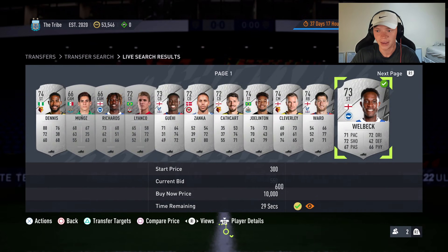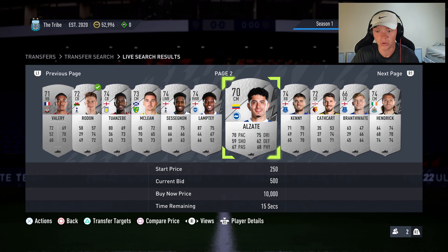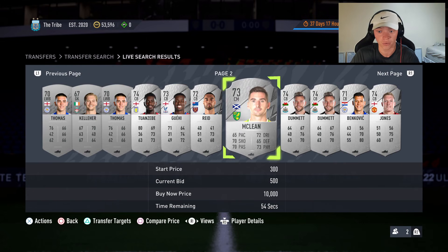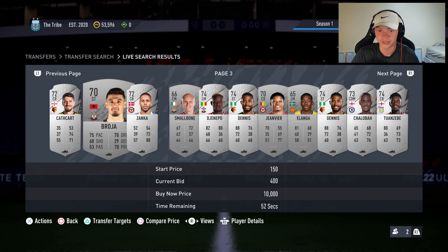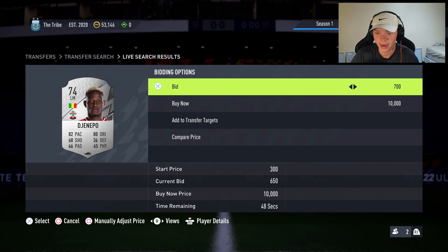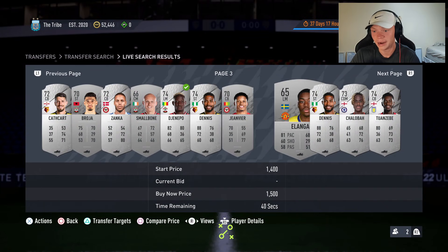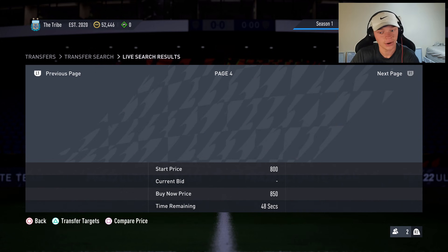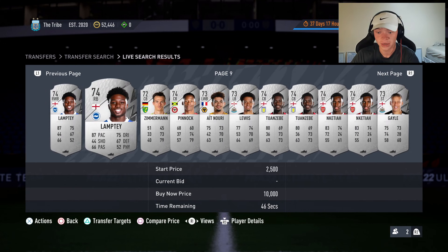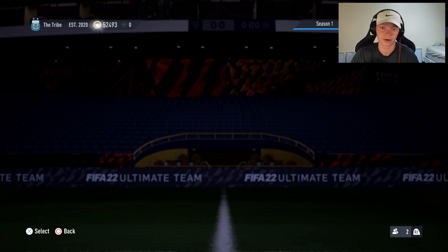Just go ahead and toss another bid on any card that has a bid and see if you can win it. You'll start to recognize the cards that have quite a bit of value — you'll know 'that card definitely goes over a thousand coins' without having to check every single one. It doesn't seem like a ton of profit per card, but when you're winning as many cards as you can through bidding, it really starts to build up over time, especially late at night when there aren't many people bidding.